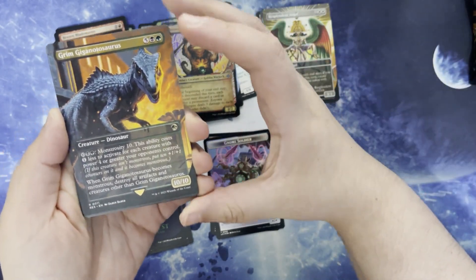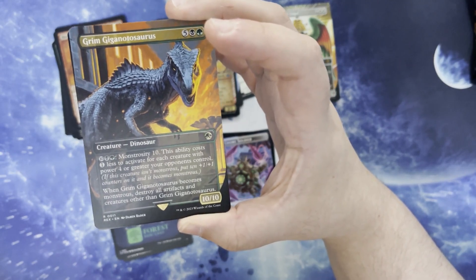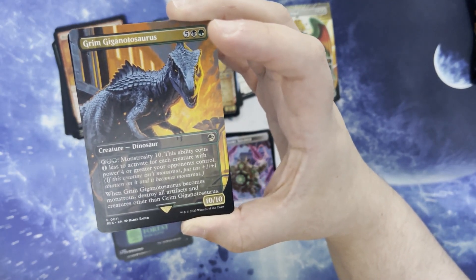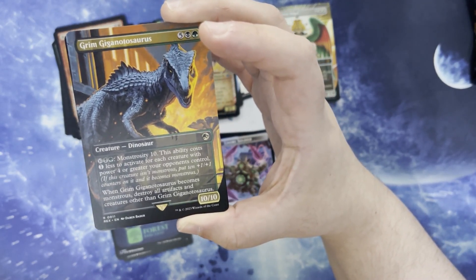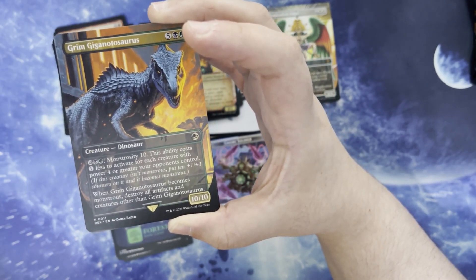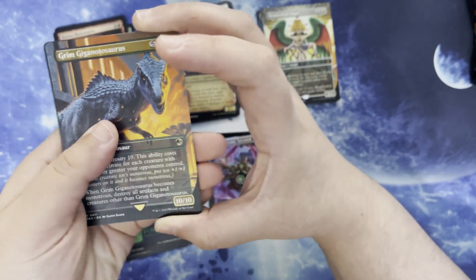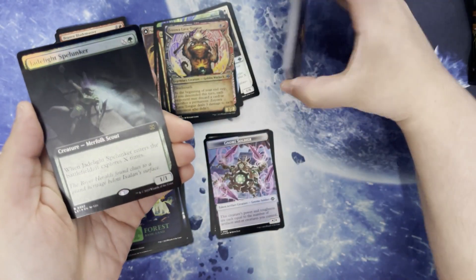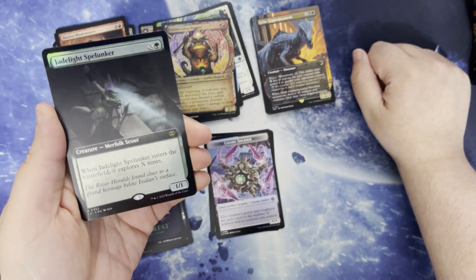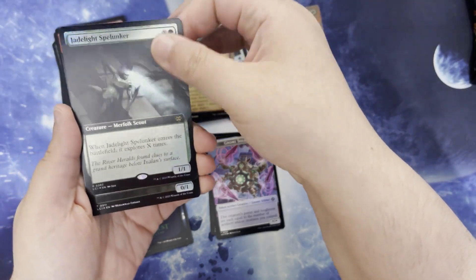Grim Gigantosaurus. 5 black and green for a creature dinosaur. 10/10 with monstrosity 10 for 10 and black and green. It costs one less to activate for each creature with power 4 or greater your opponents control. And when it becomes monstrous, destroy all artifacts and creatures other than the Grim Gigantosaurus. Jade-light Spelunker — X and a green for a creature merfolk scout. It's a 1/1 and when it enters the battlefield, it explores X times.